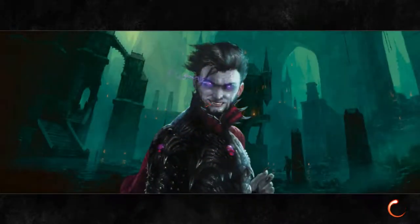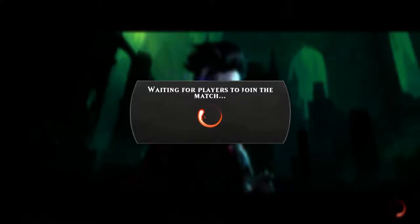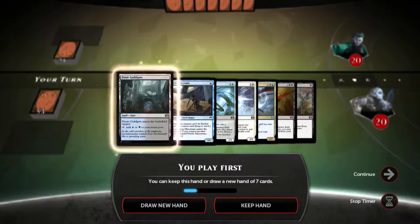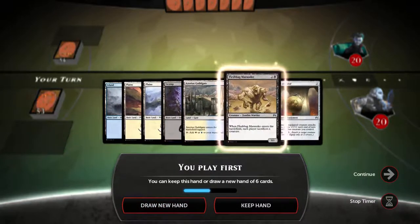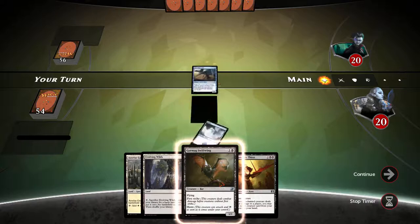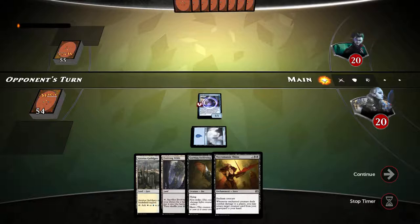Welcome, my fellow familiars. Today we'll be looking at a deck by subscriber MF Sandwich Time Pollock. The deck revolves around necromantic thirst and unblockable creatures to keep bringing creatures back — creatures like flashback marauder and benthylic infiltrator — to get necromantic thirst triggers and keep drawing flashback marauder or other creatures back.